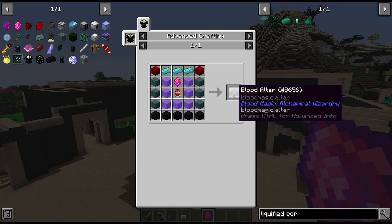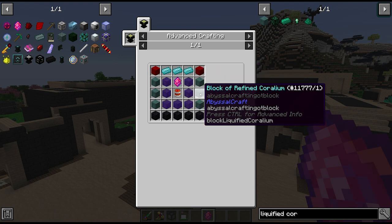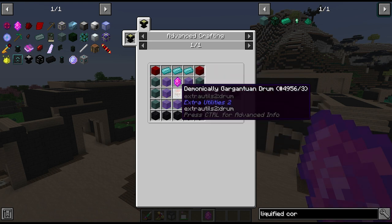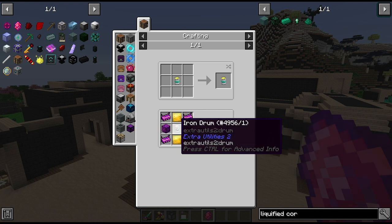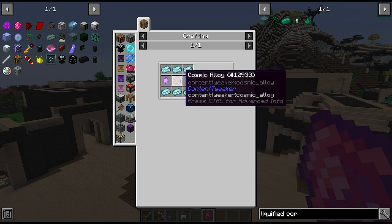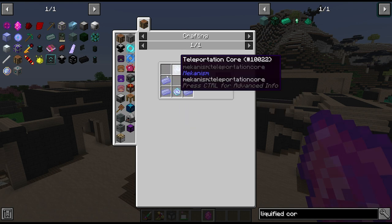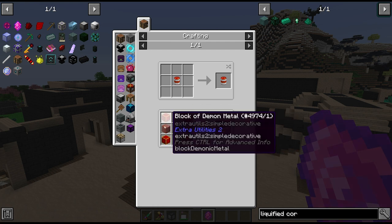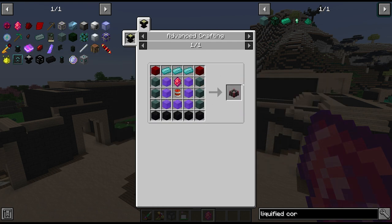These are not the cheapest things to craft in this pack. The recipe requires empowered void, blocks of dreadium, blocks of refined coralium, and a gargantuan drum. The gargantuan drum needs some demon metal and steaming rustonia, plus two klein bottles. It's going to take a bit of crafting and gathering since not everything is fully made, but I think we're going to use our first dread crystal to get into Blood Magic. Let's see how far away we are from this blood altar.